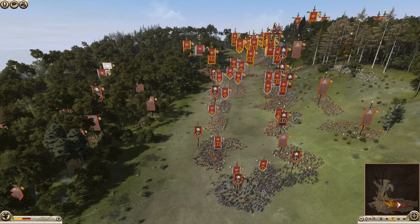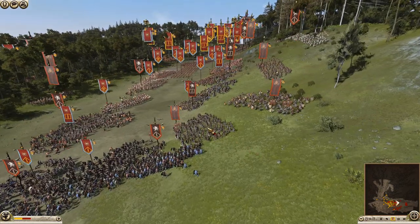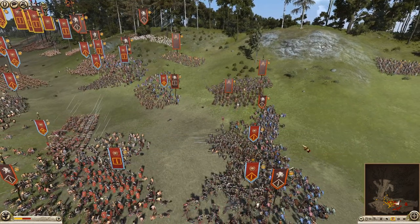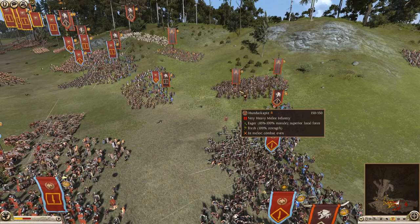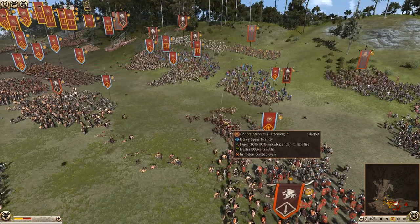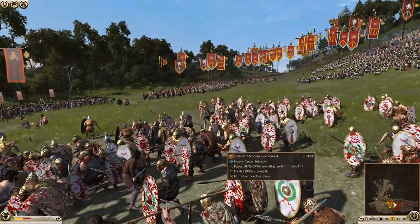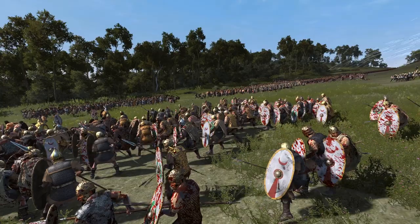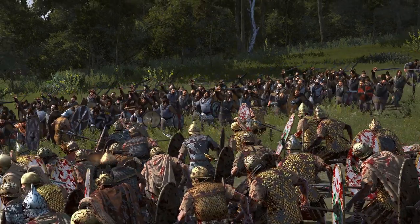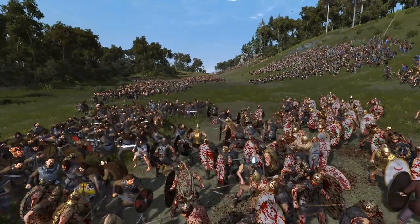The Romans got the element of surprise against them, but the armor and training they have should help them prevail. Surely there are numbers though. Oh, here's the other faction — yes, it's the Lugii. They have more elite, very heavy melee troops. They can definitely get in amongst this defense here if they really try. There's a gap forming up, and these African cohorts are going to have to fall back.